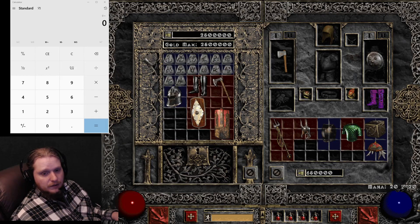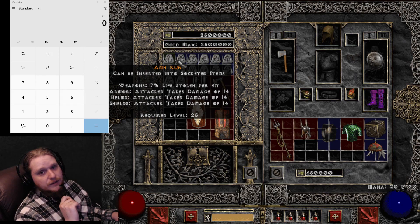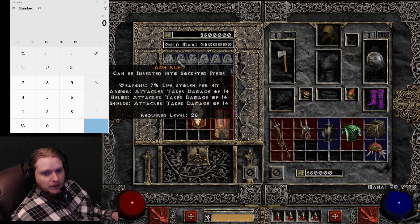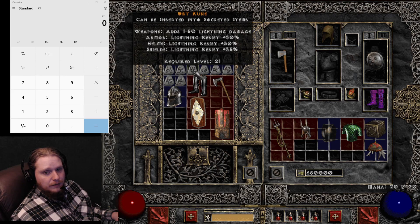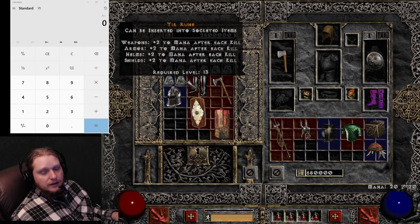First, I'm going to start with the available runes you can get generally between normal difficulty and around Act One Nightmare. These are relatively easy to come by and you can make a wide variety of items with them. So be on the lookout for runes like El, Eld, Eth, Hel, Nef, Ort, Ral, Shael, Tal, Thul, and Tir.